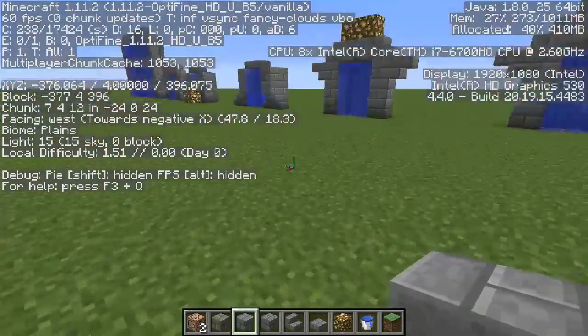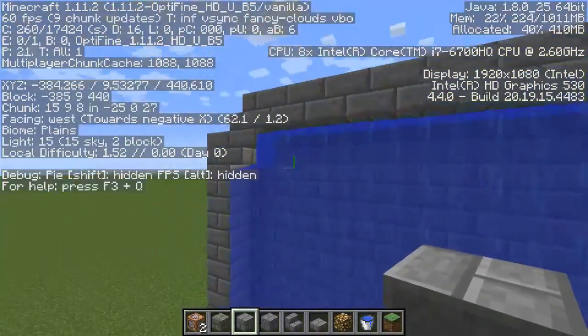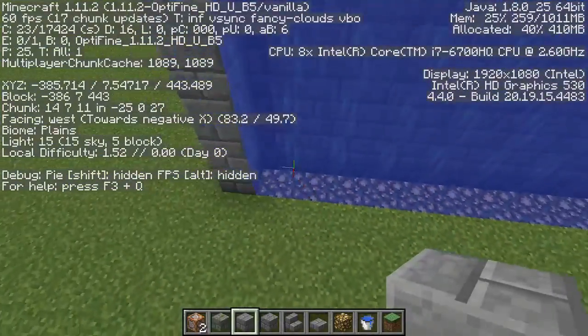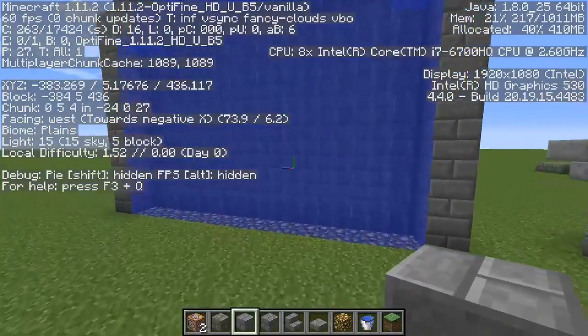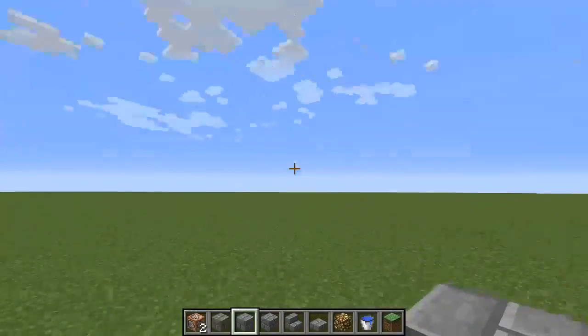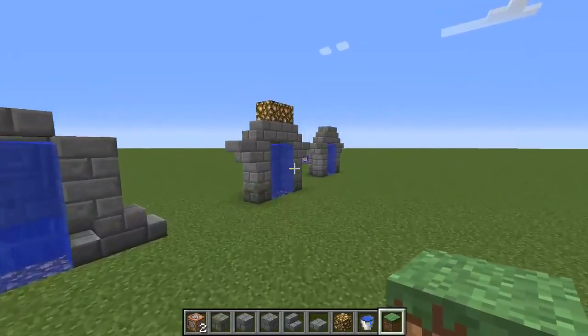That's basically it. But if you want to make a giant water portal like this, all you do is the same exact thing — place air blocks along the top and along the bottom, then put a command block along each one. You can also put them along the back if you want. This looks pretty cool. So that's it — thanks for watching everyone, and I'll see you guys next time.